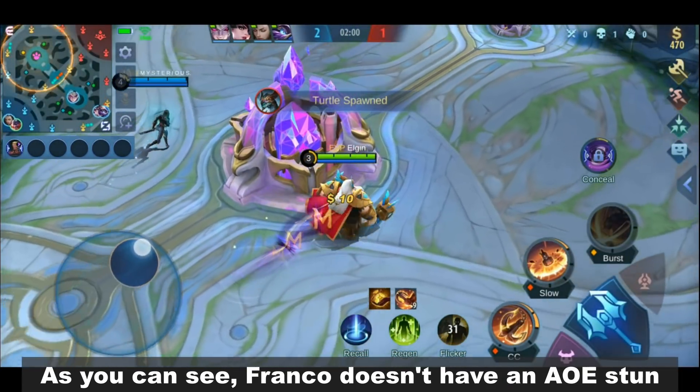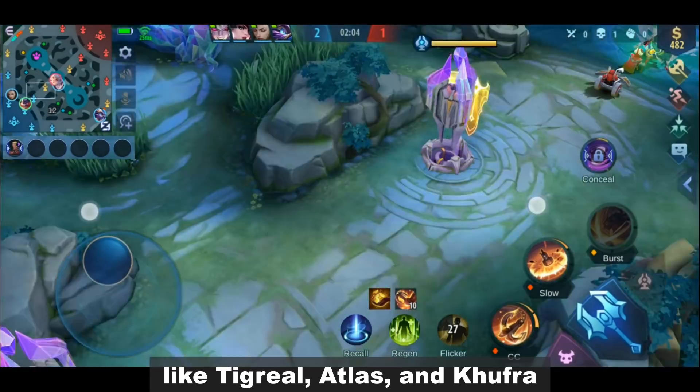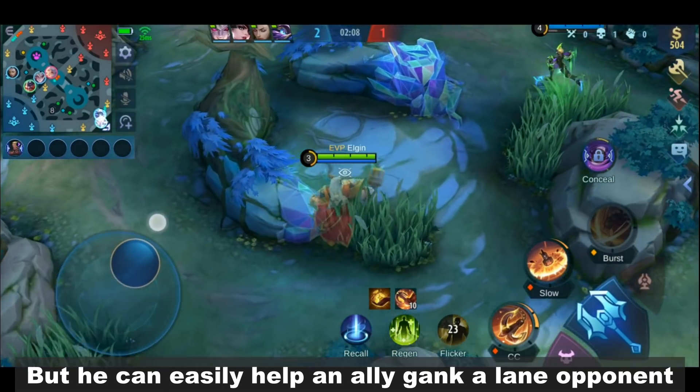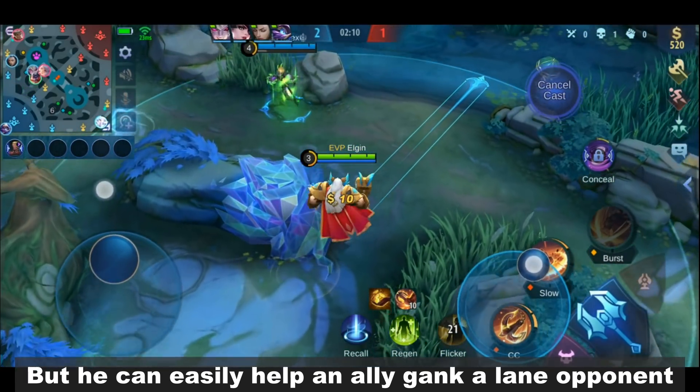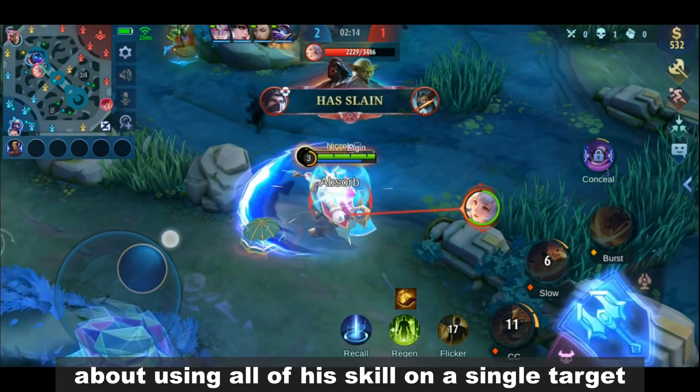As you can see, Franco doesn't have an AOE stun that can set a team fight like Tigreal, Atlas, and Khufra. But he can easily help an ally gank a lane opponent without worrying too much about using all of his skills on a single target.